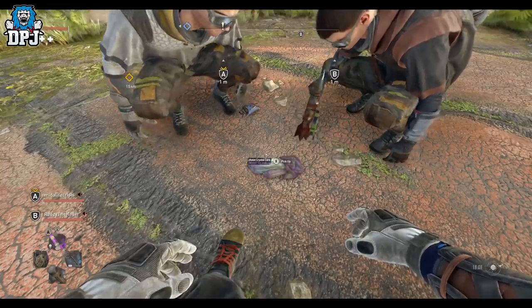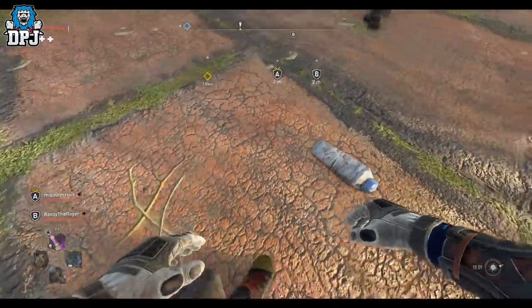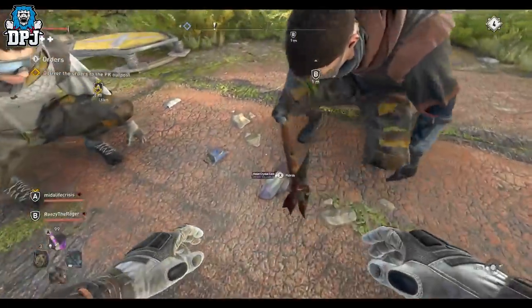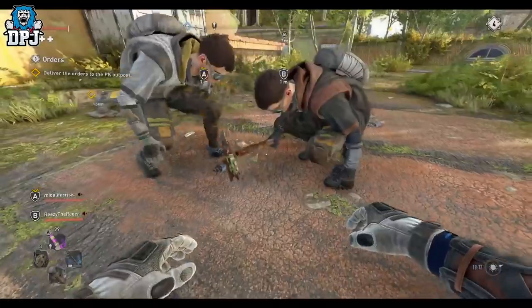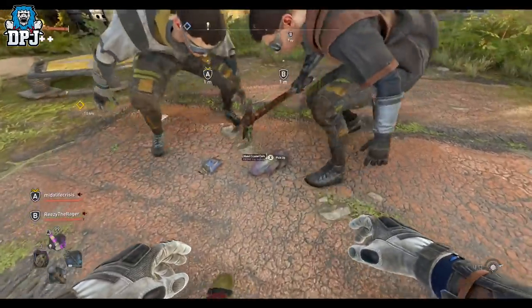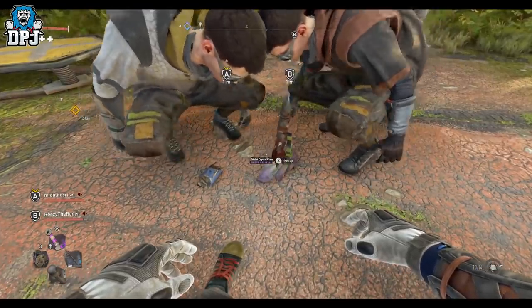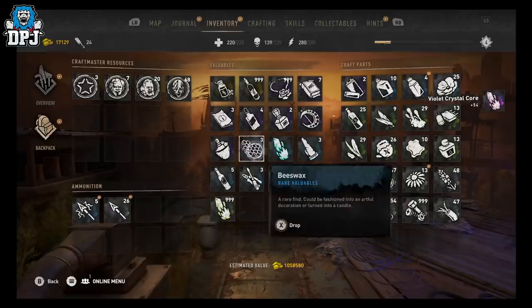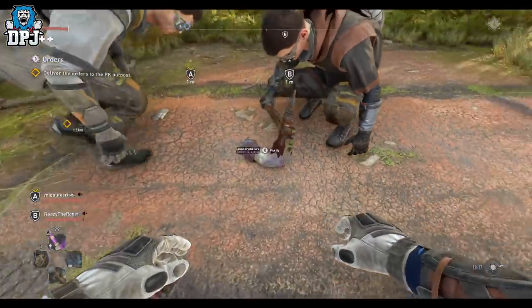Drop all of them on the floor, one person picks them all up and stacks them, then drops that stack again and everyone picks it up at the same time. Everyone then has multiple stacks — drop them all again, one person picks them up, puts all those stacks together into one big bundle, drops it again, and everyone picks up at the same time. Just repeat the process until you're maxed out. Do this for items you want to sell — crystals bring in big money — basically anything to make super easy money.